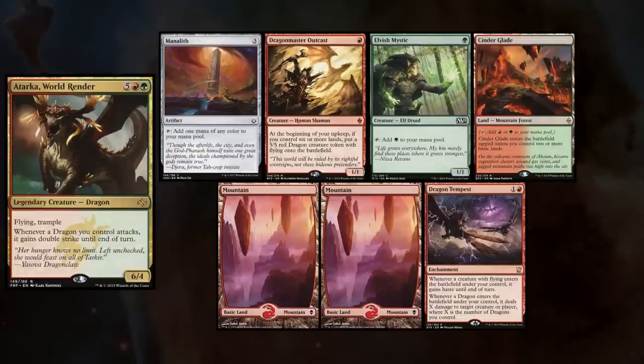Greg, who's new to the channel, is playing his Atarka World Render deck, and keeps a hand with Manalith, Dragon Master Outcast, Elvish Mystic, Cinderglade, two Mountains, and Dragon Tempest.